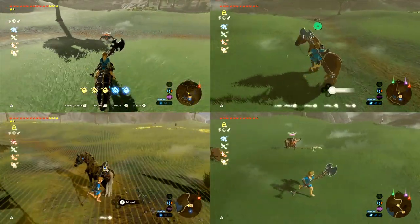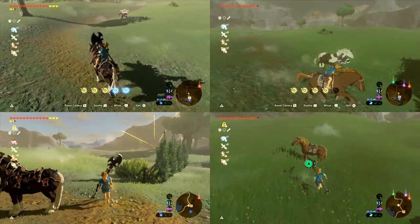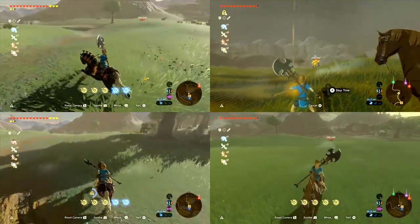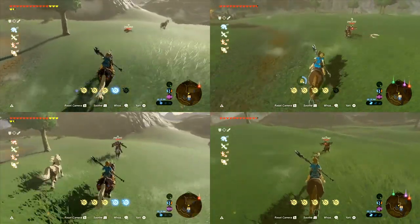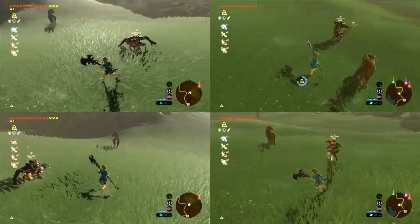The second stat we're looking into is strength, and the first question about strength is: what does it even mean? Is it the horse's ability to harm enemies or what? To test this, I took a horse with 2 strength and attacked an enemy. I found that if your horse is running, your weapon does double damage — and it's the same if your horse has 5 strength. So horse strength doesn't affect your ability to attack or harm enemies.